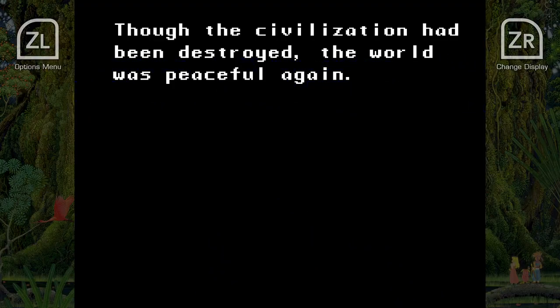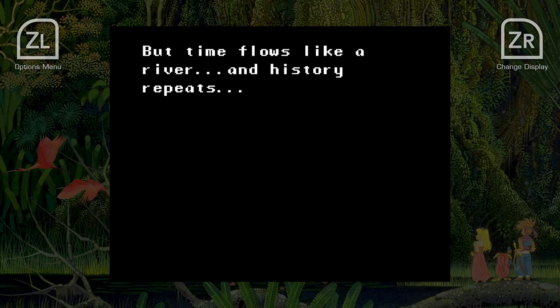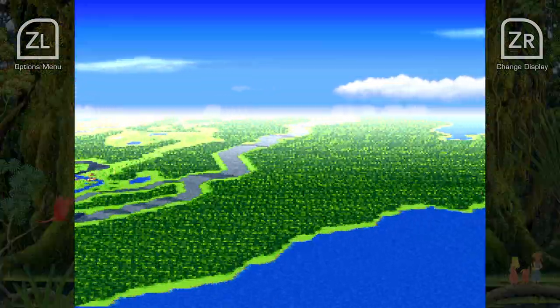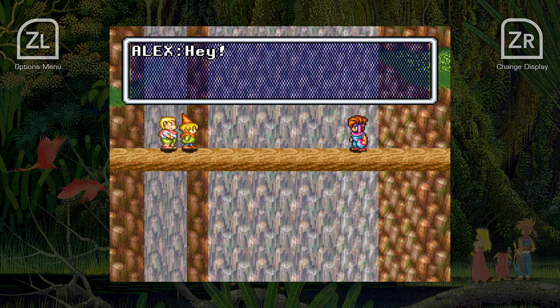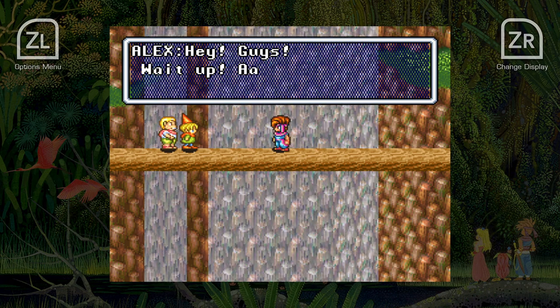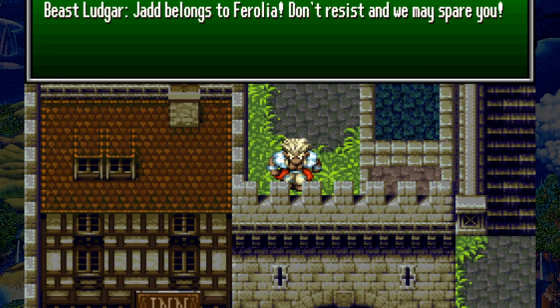Oddly, there are only two screen options available for Secret of Mana and Trials of Mana — full-screen and windowed, that's it — with the former stretching out the image to give the best view. We prefer the windowed option, as it's how it was intended. It's a shame that a CRT scanline option wasn't included, especially as it exists in M2's Konami Retro Collections — although, speaking personally, I couldn't give a toss about scanlines. Yes, I grew up with a CRT, yes things have improved, let's stick with improved.